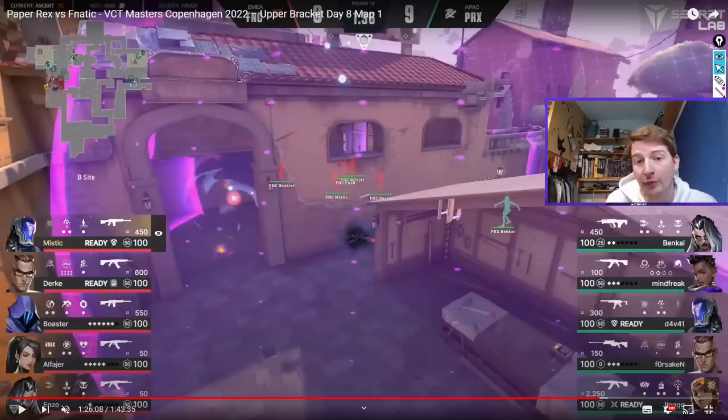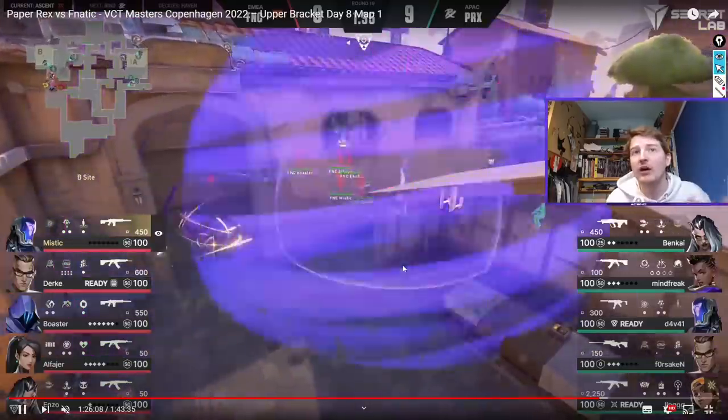Moving on to the FPX comp. Without a duelist, you might think it has the same choke-point problem. But particularly on B main, there's a meaningful difference because you can create a different angle with the Sage wall. As Fnatic are about to demonstrate here — they come in and go to execute onto the site.